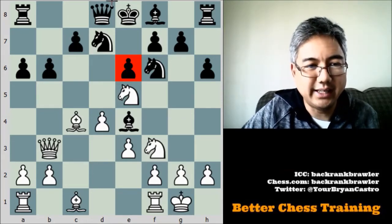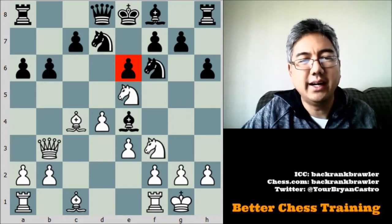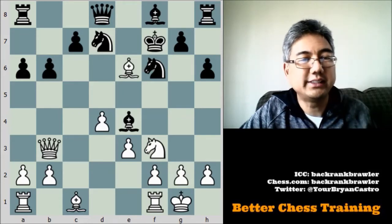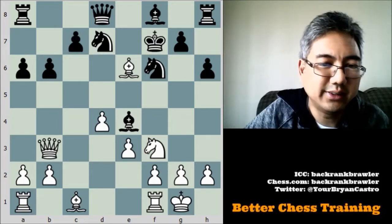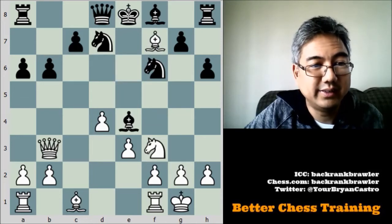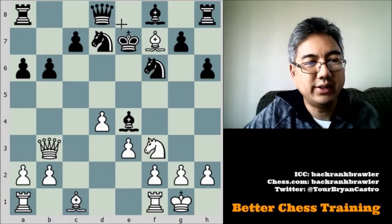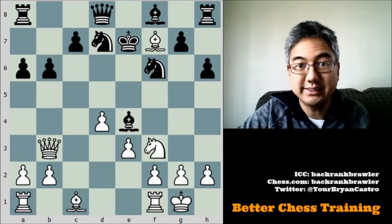With the king in the center, I sacrificed on f7. I did some calculation but it was mainly instinctual based on the position. I'm attacking both his rook and his queen, so he's compelled to take with his king, and the easy follow-up is bishop takes e6 check. He went to g6. If he goes back to e8, it's mate in 2. If he goes to e7, bishop to f7 leads to quite an initiative — not a forced checkmate, but I have plenty of compensation for the sacrificed piece.